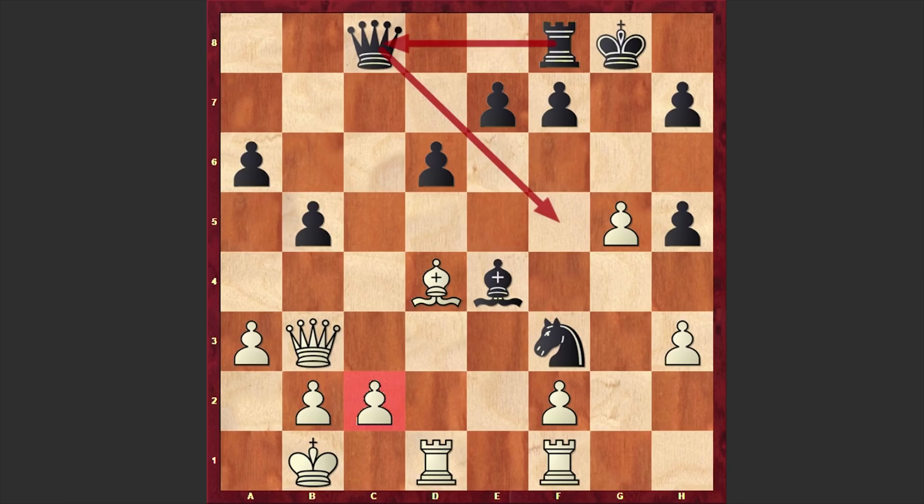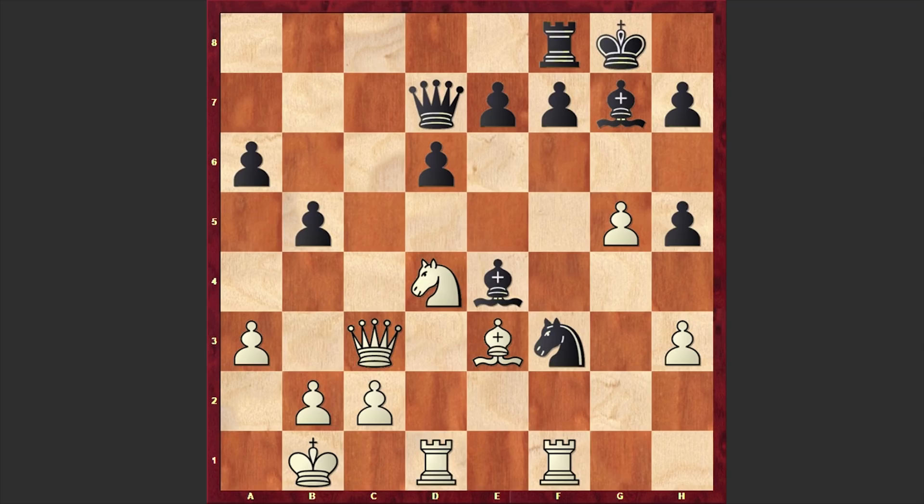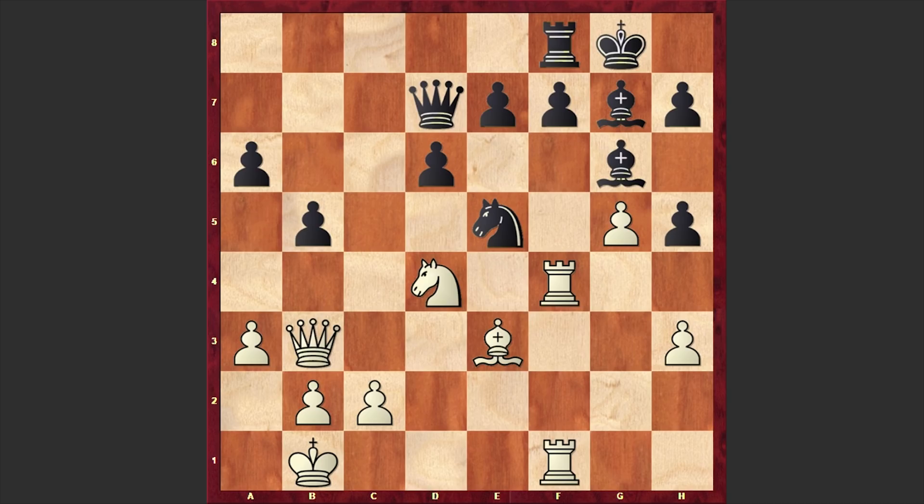That's why, after Bxe4 in our game, we have f3. Now comes Nxf3, Rf1, Qd7, Qb3, and this time Ne5. Rf4, Bg6, Rf1 — white is doubling up his rooks on the f-file, trying to organize an attack. But Black's position is very solid.